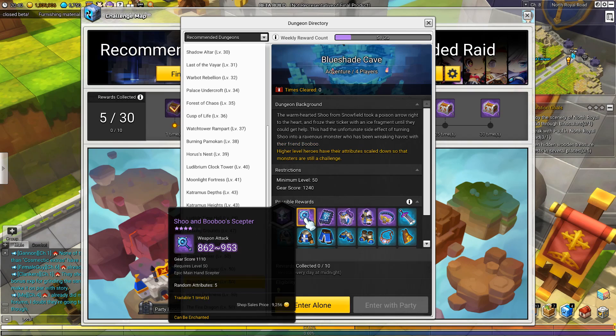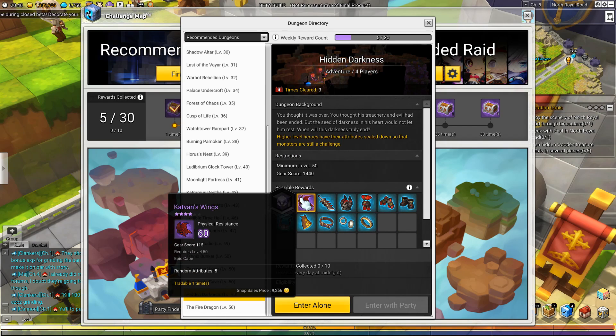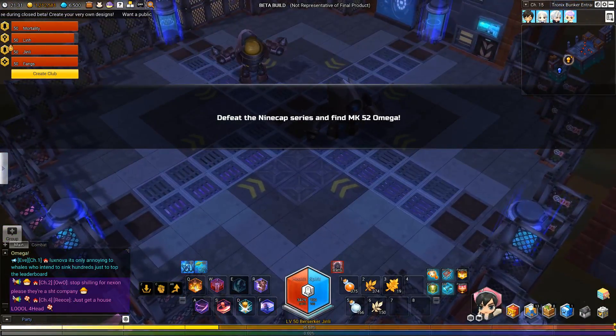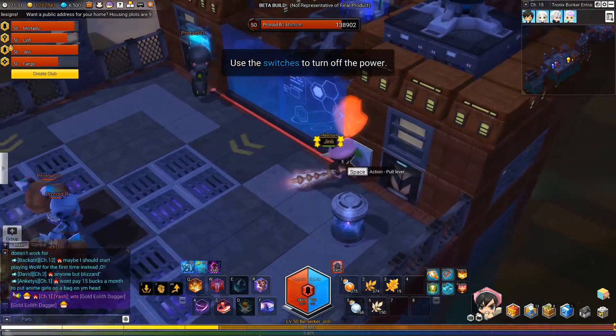By taking on these dungeons, you receive rewards at the end, determined by RNG of course. These equips can be tradable once, so if you go in with a party of friends and your friend gets an equip that you need while you get an equip that they need, it's a win-win. Dungeons can be entered solo or with a party of 4, and raids can be entered with up to a party of 10 players, which can be quite chaotic and laggy even for beefy computers.